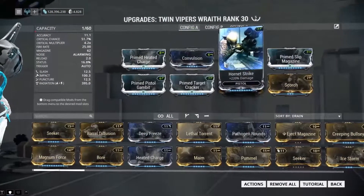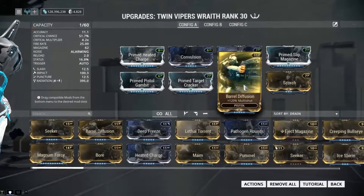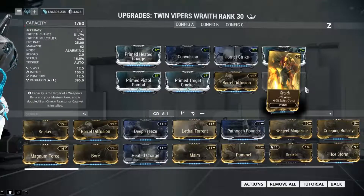On to the build: Primed Pistol Charger, Convulsion, Hornet Strike, Primed Slip Magazine, Primed Pistol Gambit, Primed Target Cracker, Barrel Diffusion, and Scorch — just to help bring up that radiation damage.